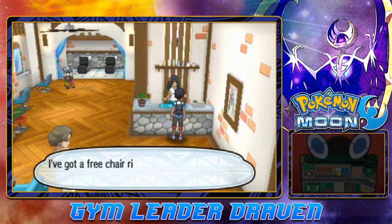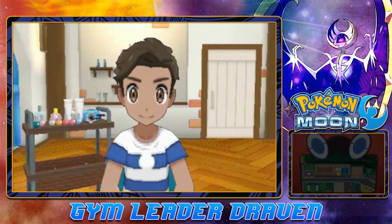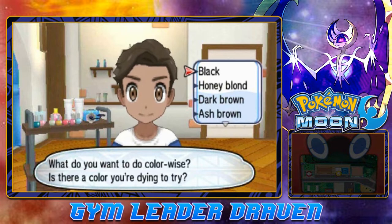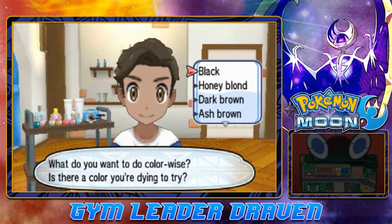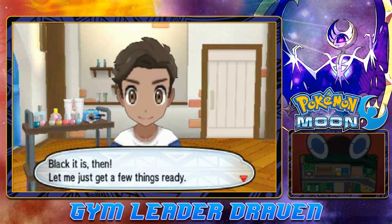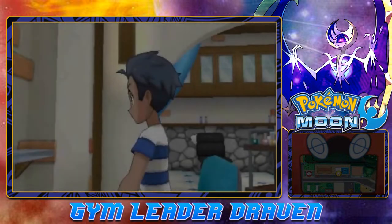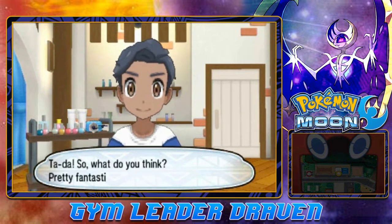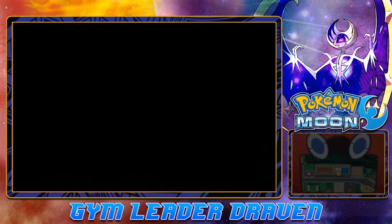That's a lot of money just to paint your hair. Color-wise you've got quite a few options: black, honey blonde, dark brown, ash brown, caramel blonde, platinum blonde, pink brown. I'm going straight for black because that's my natural hair color and I still don't have any gray hairs. Bam — we're finally looking the part! Now let's go for the clothing.